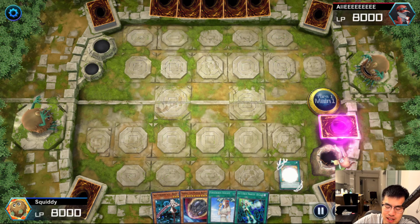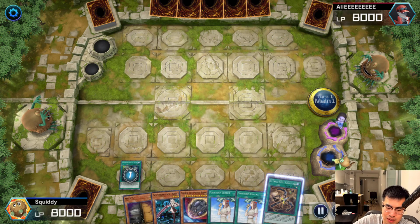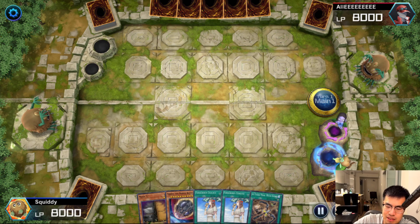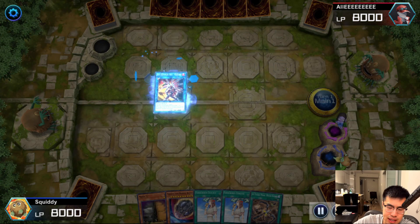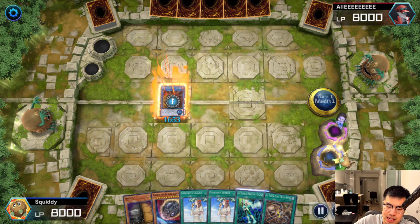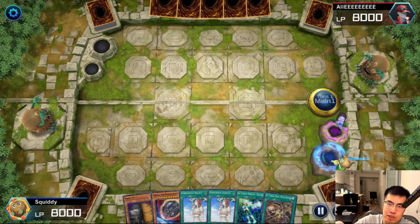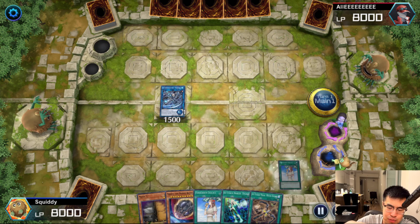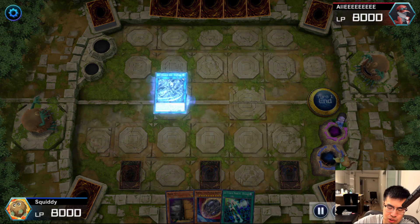I go ahead and activate Pot of Desires here just because I already have the Ray, and also I want more information — so I'm not gonna be able to banish three Rays. I want more information to see what I want to engage into. In hindsight, it was kind of a mistake playing the Engage here, because my hand was already so good for the mirror that I could have actually held the Engage. In the mirror match, you just want to Engage as much as possible — it's like a race. Whoever gets the most advantage and then can finally kill their opponent with Access Code, or whittle the game down to where they're in control, usually wins.